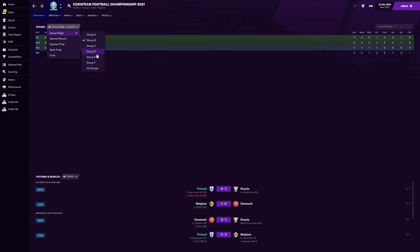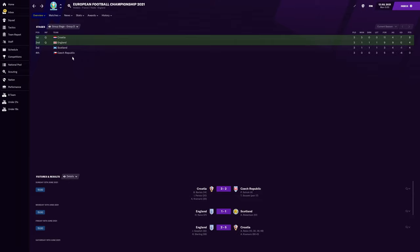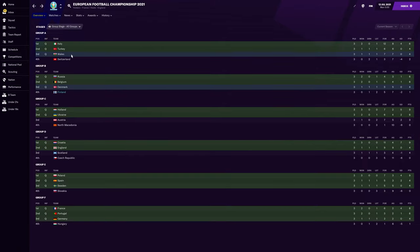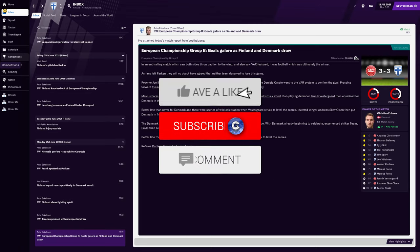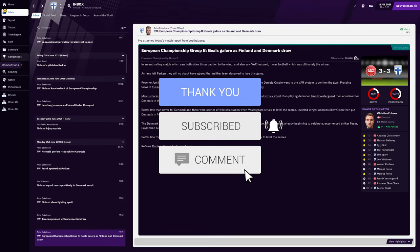How did Czech Republic do this time around? Group D — they were bottom. Ouch. That's interesting. Look at all the third-place teams going through. Scotland go out on four points because of their goal difference — negative one. Denmark were very, very fortunate to go through in the end. We wouldn't have gone through with our three points, so I guess not to feel too sad about it. Anyway, if you've enjoyed it, give it a big thumbs up below. Subscribe for more FM content, and I hope you guys are having a wonderful day. Thanks for watching and goodbye.